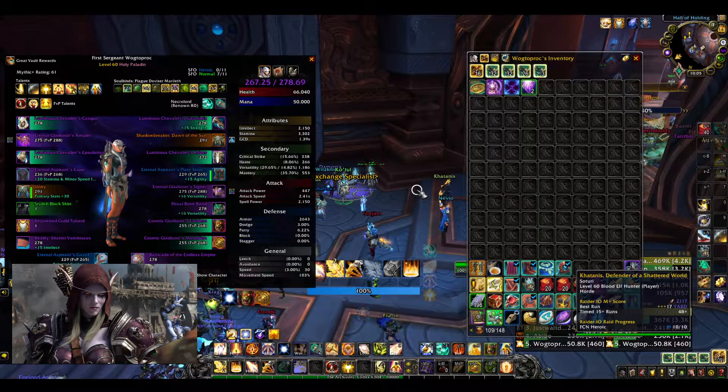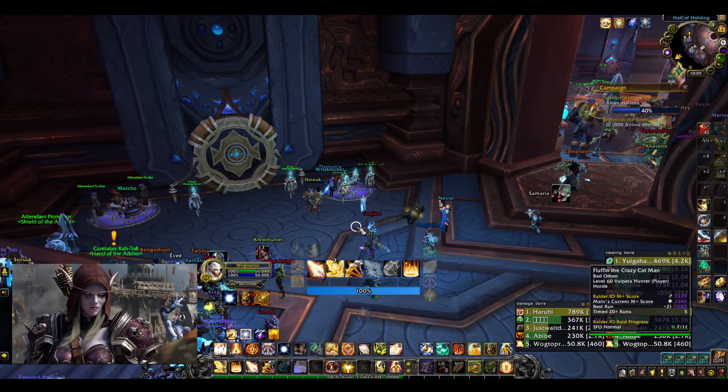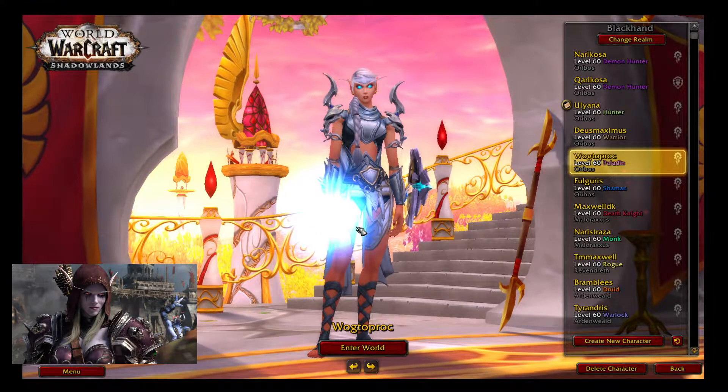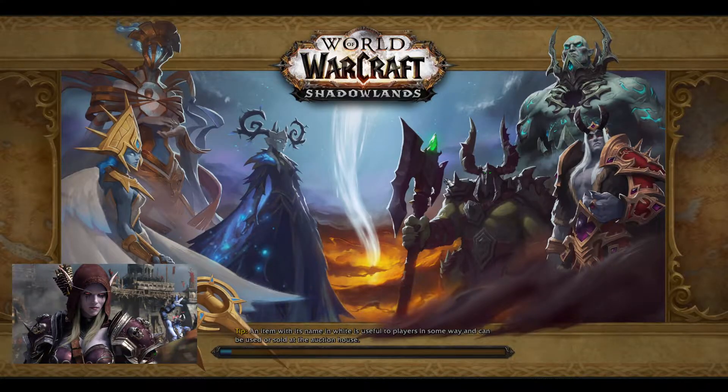We can get those sockets in and gain more versatility, then just buy more conquest items through the conquest we gained. That is gonna be the plan for my paladin — it's now 280 item level so definitely some way to go. Making an appearance is my warrior — I should show you guys the transmog when I log out because I actually think it's pretty cool.